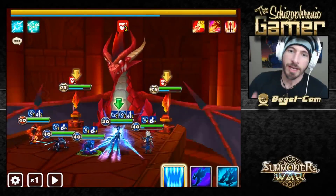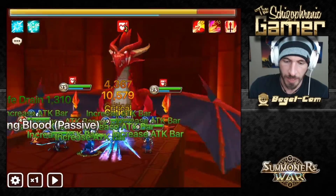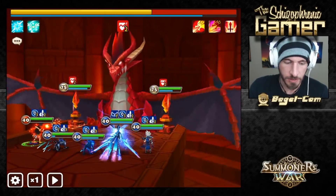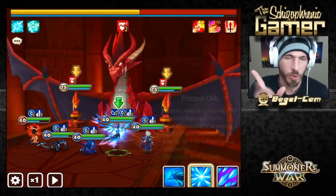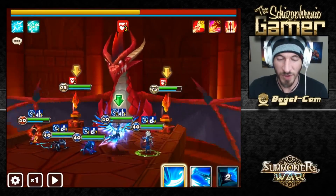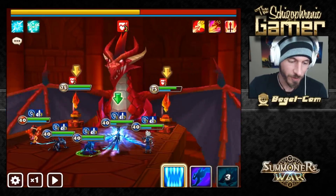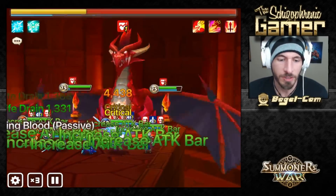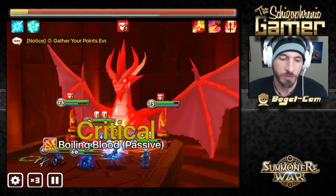All right, we're on the dragon boss again. We'll do some damage to the boss. Let's see what kind of damage Sig does on the right tower this time — the towers are both about the same. I think he did 36 the last time. 59 — that's huge! That's a huge difference. The dragon didn't show that big of a difference, but that right tower — definitely a much bigger difference now.